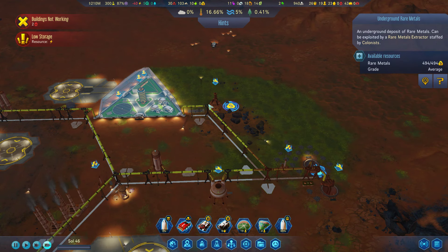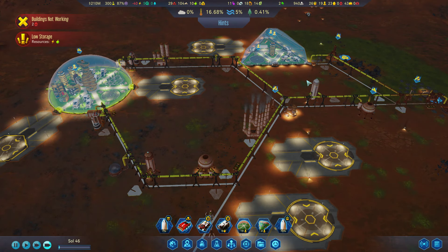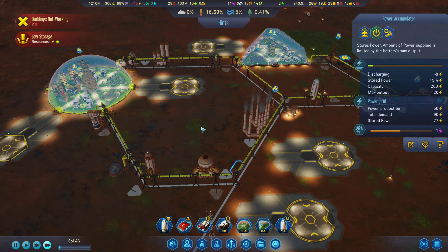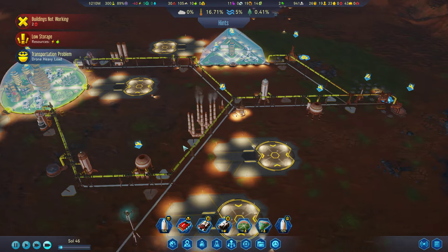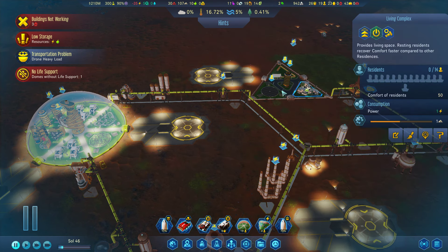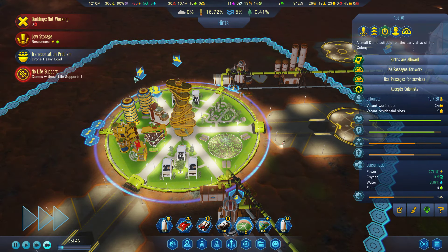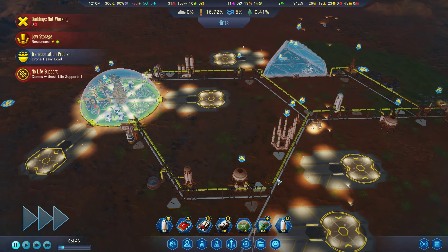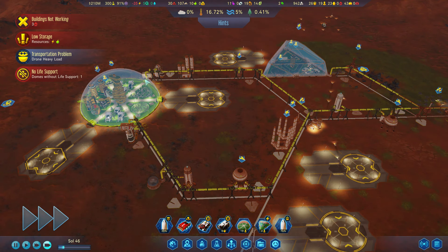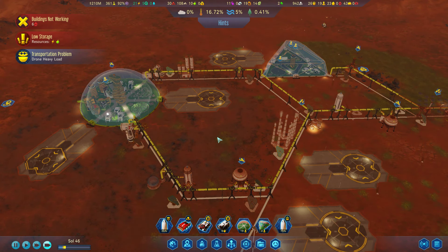We do have a source of rare metals right here, and we do have an extractor for it, but we need to be producing a few things to make that actually work. How's our power going to last for the rest of the night? I'm thinking not great. We have a dome without life support - nobody's living in this dome right now, so that's fine. This dome here is currently lacking in power, but it's got life support. Okay, the sun is rising - solar panels will be deployed.